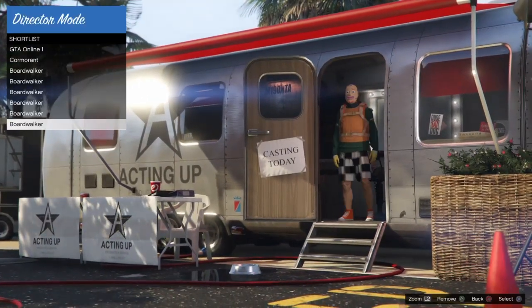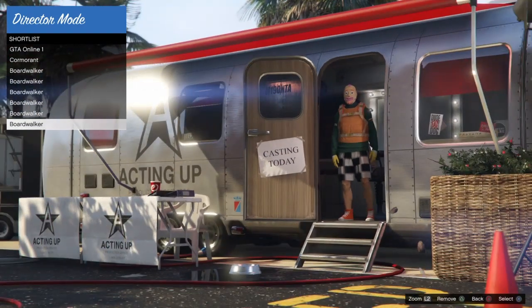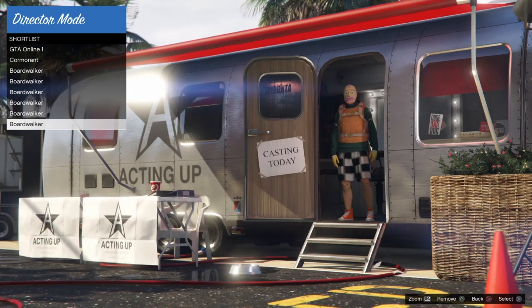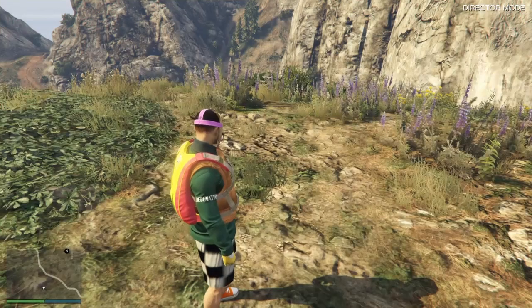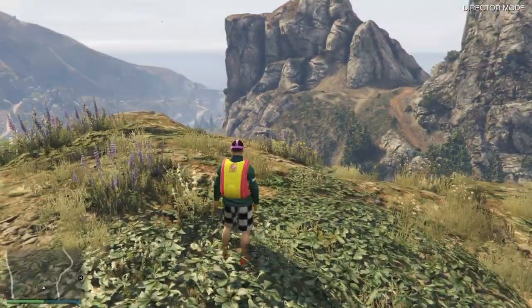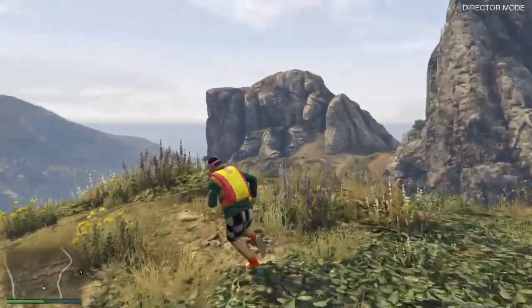Once you're in shortlist actors, go to the outfit that you shortlisted and click X to select it. It'll bring you into story mode — just click X on it. Now what you should be doing at this point is calling your friend, because this isn't solo — you do need a friend. I should have said that in the intro. Take your GTA character, click X, it'll take you into director mode. Walk around here for about 15 to 30 seconds, make sure everything loads in. At this point be calling your friend because you do need a friend for this glitch.